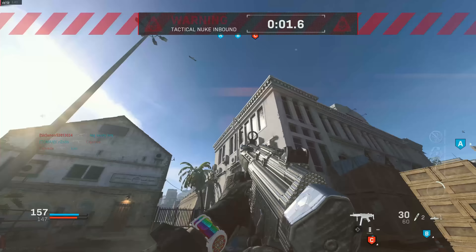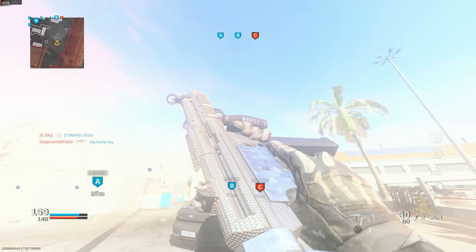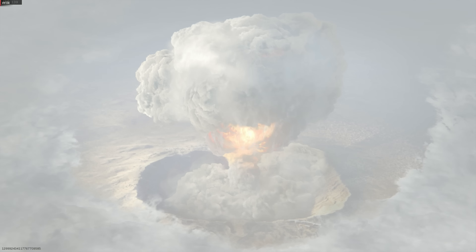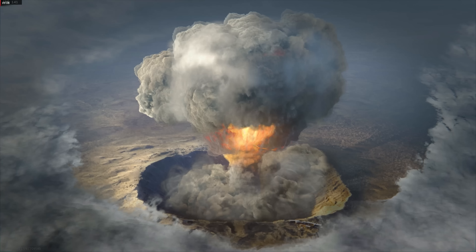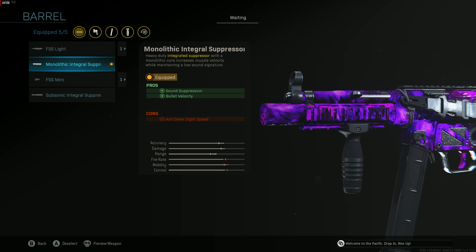As soon as this nuke is finished, we're gonna go over the class setup. This thing is just insane. In my opinion, the MP5 has the best and smoothest movement in the entire game, and the time to kill is just insane. With this class setup in particular, you're gonna be running around gunning people with absolutely zero recoil — and that's exactly what we want.